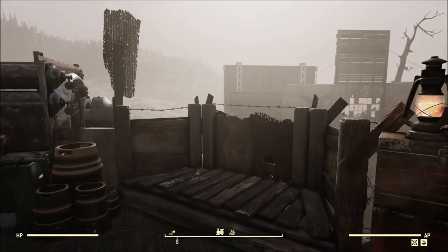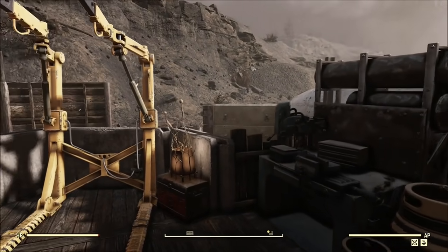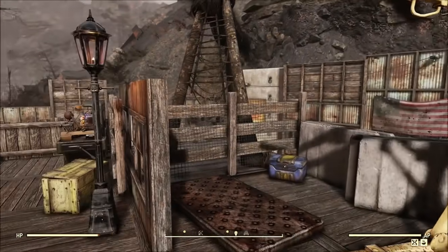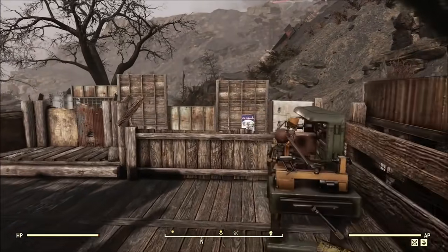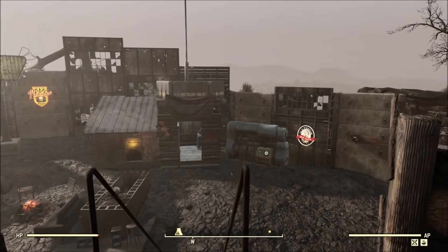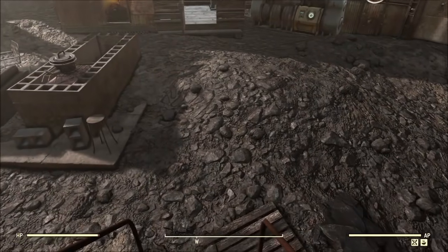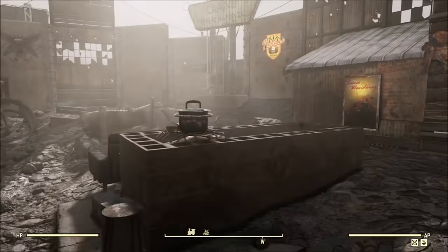Including a power armor station. What I really like — and it's going to seem stupid — is the mattress on the ground beside it. When you're out exploring the wasteland, you'll find beds in some fairly weird spots, so having a bed there helps make it slightly more realistic. And of course there's the fire pit down here.